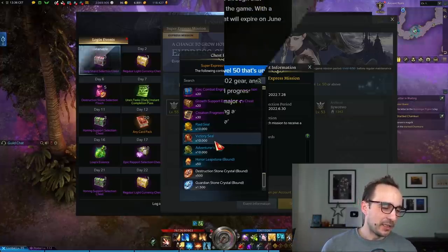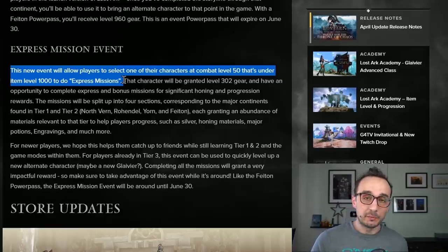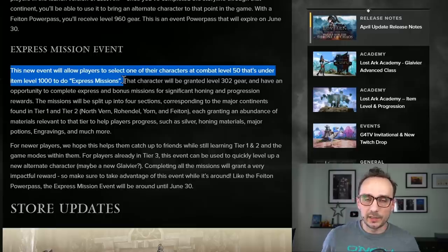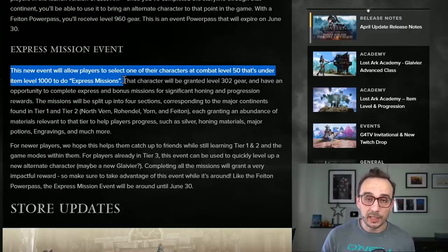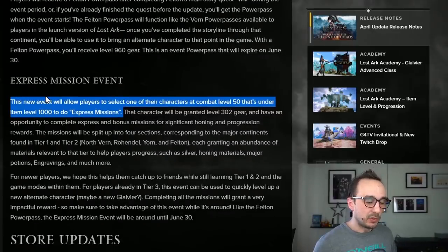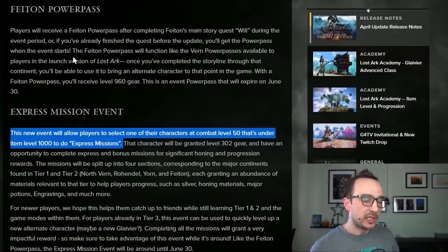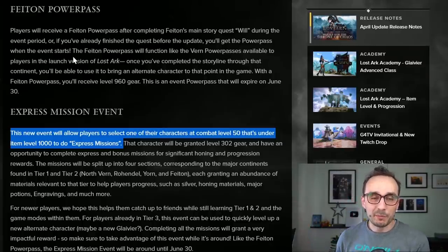They did mess it up though, because on their official website it says this new event will allow players to select one of their characters at combat level 50 that's under item level 1000 to do the express missions. This is not true — in game you can select any character, even a tier 3 character. Do not select a tier 3 character for this, because the honing materials you get are bound. Select a character that's at level 50 in tier 1 or tier 2. Even your boosted character with the Phaeton Power Pass gets nice value out of this event, since there are tier 2 honing materials that will help your freshly boosted 960 character progress through the last steps of tier 2.